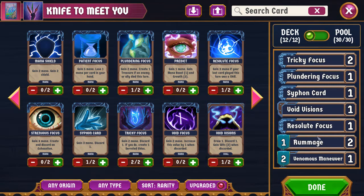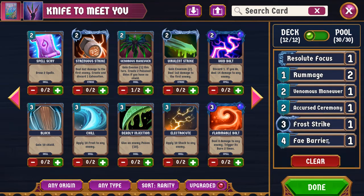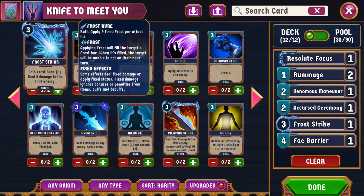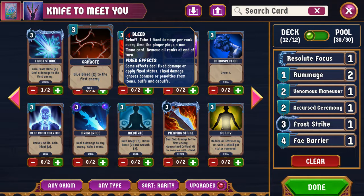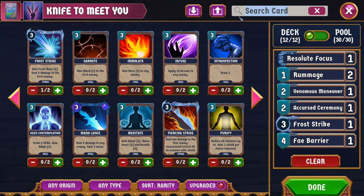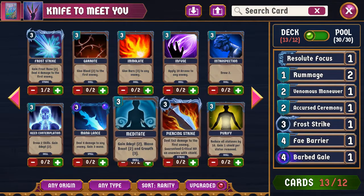We have Void Visions — draw one, discard one. We have Rummage — discard one, draw two. We have the one Venomous Maneuver, the one Fae Barrier, and a Frost Strike because I wanted the ability to get Frost Rune. It's also possible I'll end up trying Grote, which is now give Bleed 2 to the first enemy — and because bleed is now much better, that seems tempting. The other consideration is Barbed Gale, which gives all enemies Bleed 1, which is pretty useful. I think I do want to try Barbed Gale over the Frost Strike.